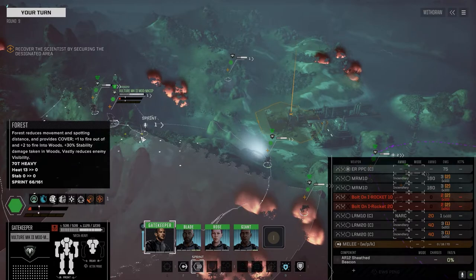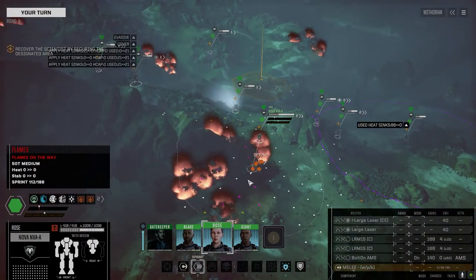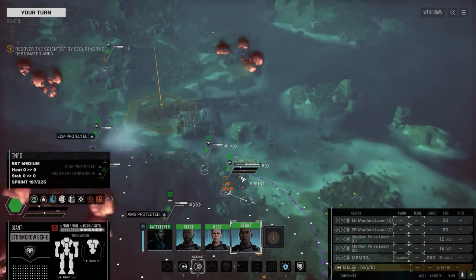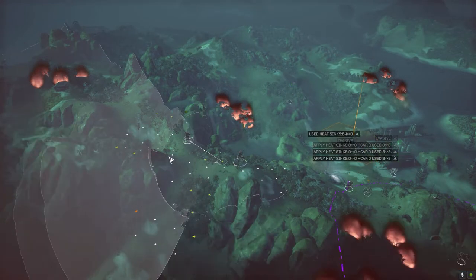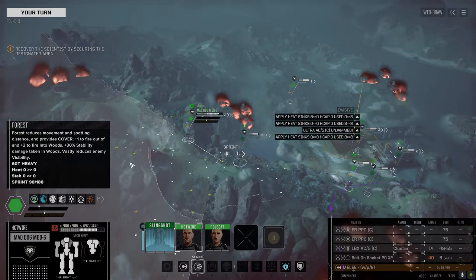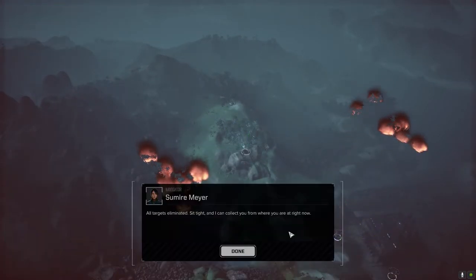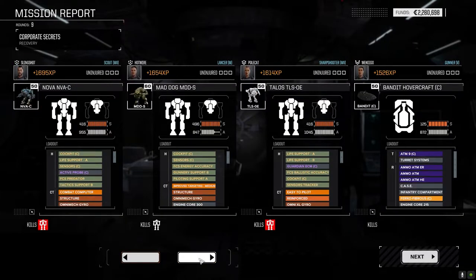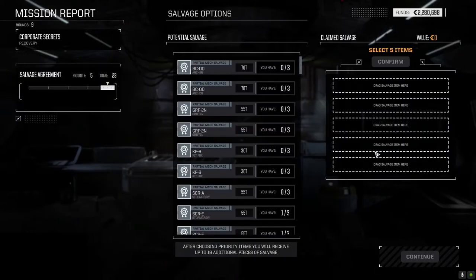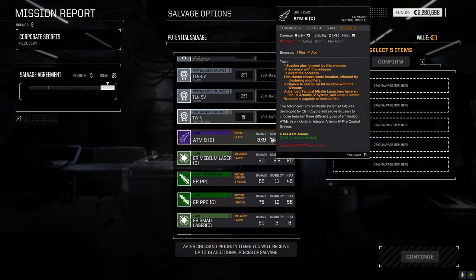The last time I did a mission like this, reinforcements jumped right on top of me. Let's keep sprinting in. The Vulture goes to trees. I was really hoping for more than a lance and a half of defenders. We lost about 200,000 C-bills so hopefully we can get some decent salvage — just looking for targeting computers and the like. There's another Timberwolf part. We've got an ATM-9, and I see IATM-12s — improved ATMs. Let's grab those.